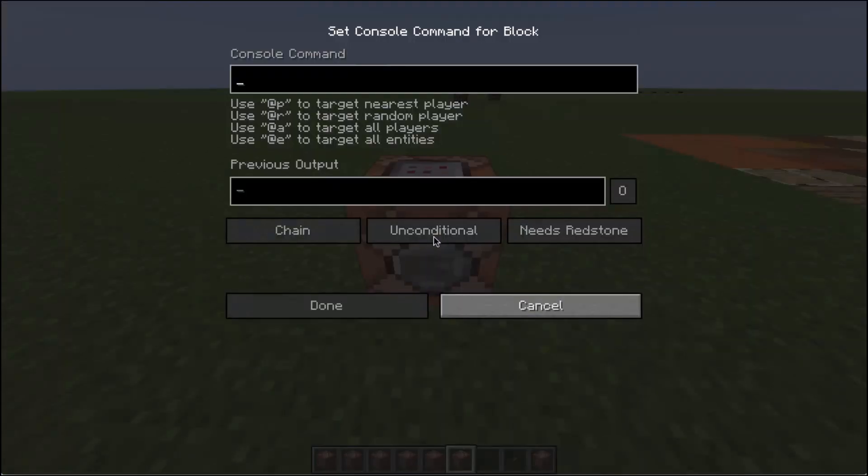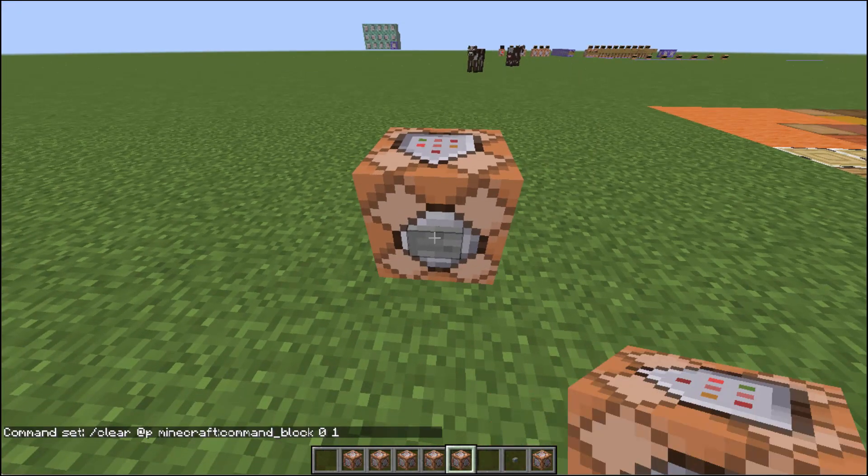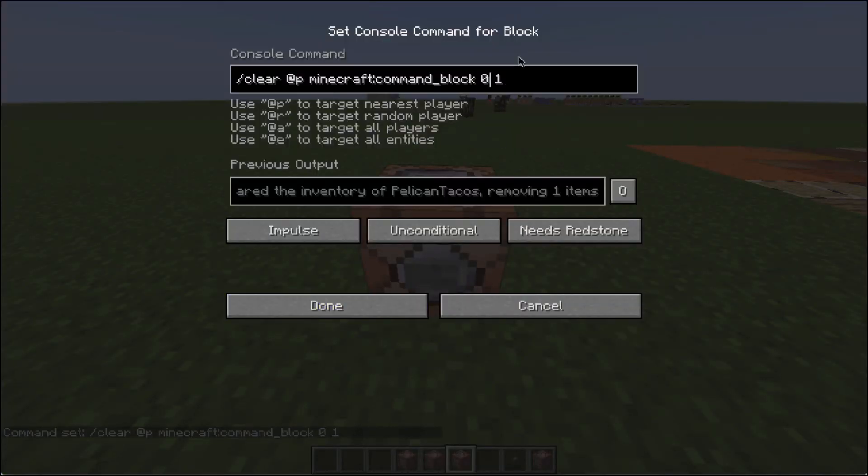So if I hit that — boom — did I get rid of anything? No items to remove. That means it needs the type of Command Block. Let's try that — and we'll go one at a time. There's another one, and another one. So that second number right there, that's the data tag value. So the Command Block of zero — that gets rid of the Command Block zero type, like we've looked at in the past.